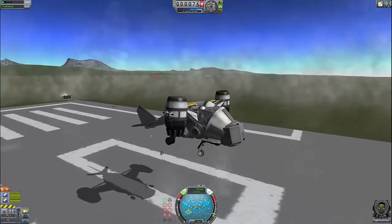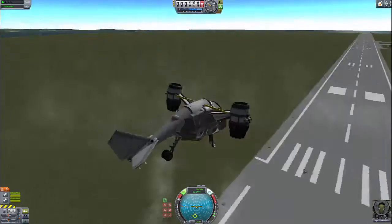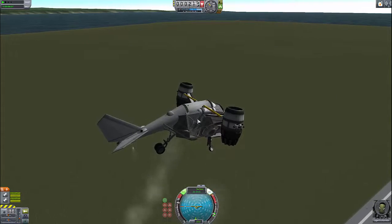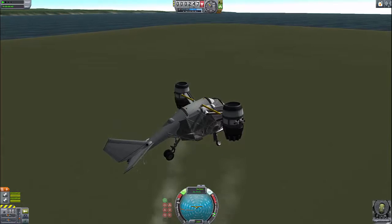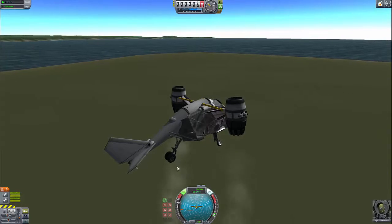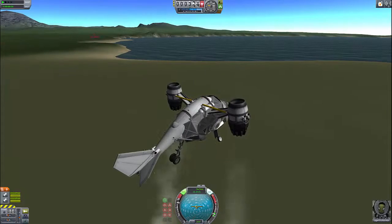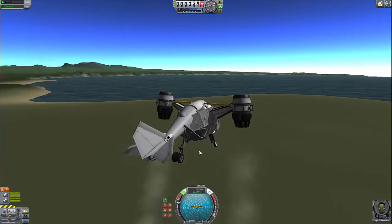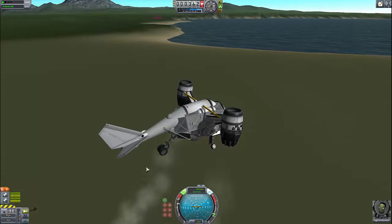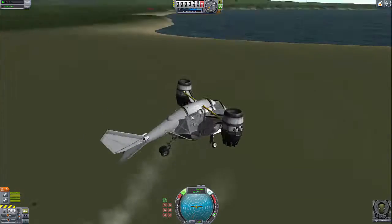I'm back at the launchpad. As you've seen, the Vertibird crashed, and it was because it ran out of oxidizer. That's one of the big things about Kerbal Space Program — you still can't build just oxidizer tanks. There are solid fuel tanks which you need for RCS thrusters, but you can't build oxidizer tanks which just contain oxidizer, because those burner engines which are very important for controlling the Vertibird use and need a lot of oxidizer. So if this Vertibird runs out of oxidizer, it will just crash.